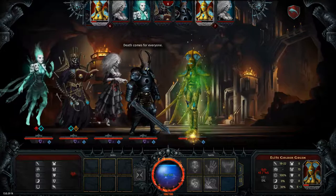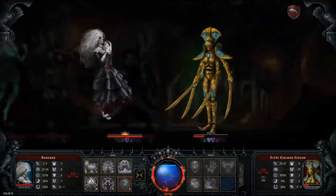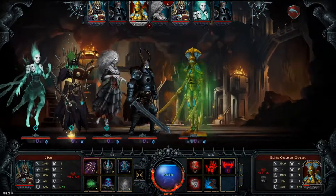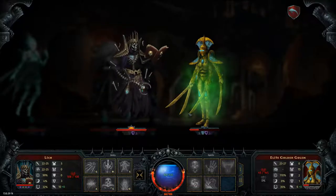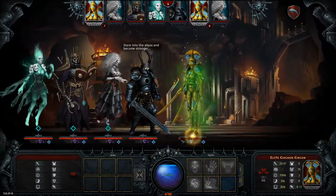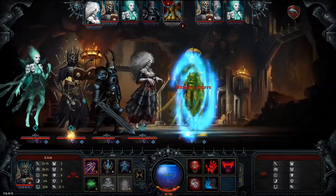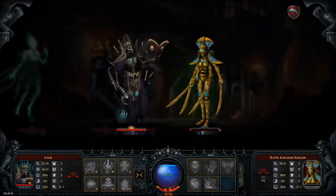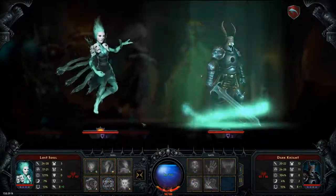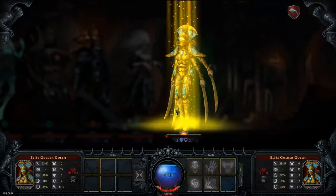Nice crit. So that sucks, but now we can do this - take away some ward, take away some ward. I'm going to do this, even though it doesn't need to heal, it's 35 guaranteed damage. Cloud, and you can heal and attack. The blocks - I forgot the blocks, dang it. More blocks.